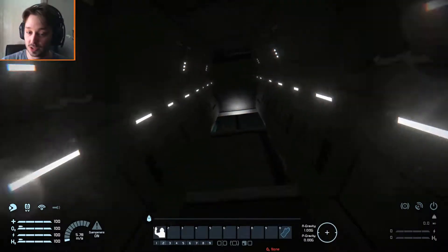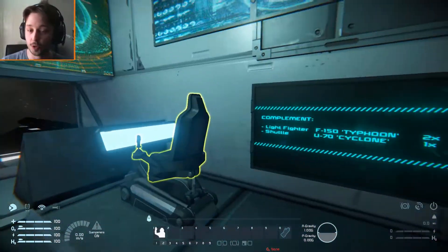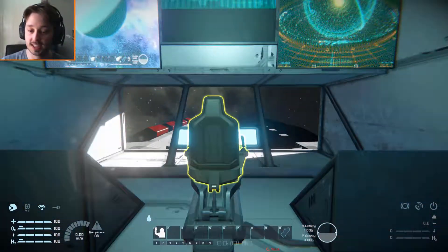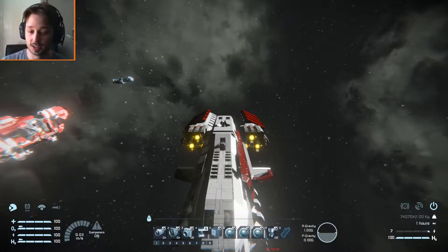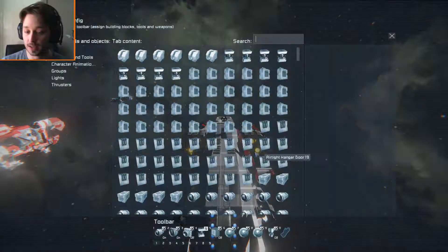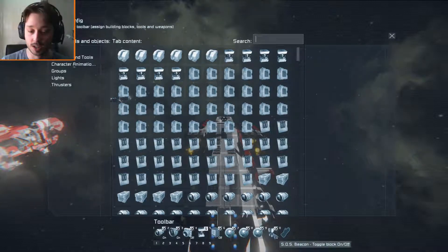This takes us to the command bridge. Here we have three little seats - the two seats at the back control the missiles, and the seat at the front controls the actual ship itself. Over here we have another little button which activates spotlights. In this seat we have a lot of controls, but it's only tab number one which really concerns us. On tab number one we have some thrusters, our spotlights, an advanced rotor if you want to rotate your antenna, the turrets on and off, and cameras all along here.